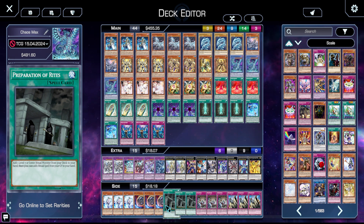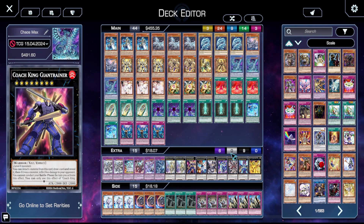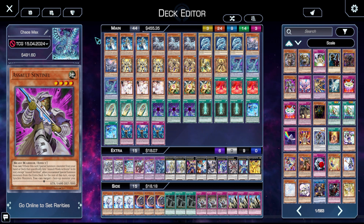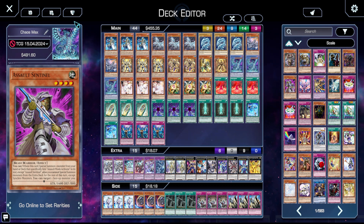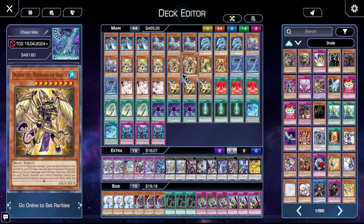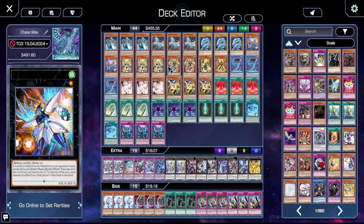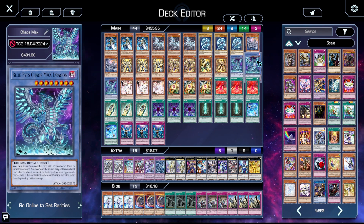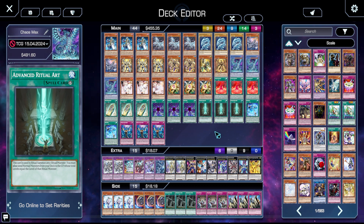Cutting out Chaos Form and cutting down Jet Dragon I think is really good. Preparation of Rites probably needs to come out of the side — there are things I could do to make this deck much better overall. It performed pretty well against a meta-relevant deck in Labrynth. It is undercut by the fact that Snake-Eyes is the deck to play currently. I honestly think that power stone card was messing him up — I don't know why he played it in game two. If we saw Chaos Max we had it right there.